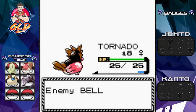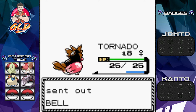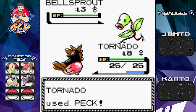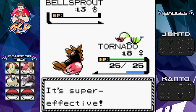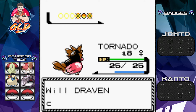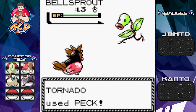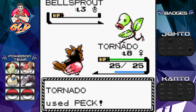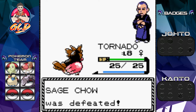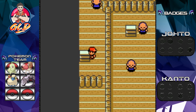Peck attack — Bellsprout defeated! Tornado, let's go. Here comes another Bellsprout — peck attack, peck attack, and Bellsprout has been defeated. Another Bellsprout for Sage Chow — peck attack, pecking, and Bellsprout is down. Sage Chow has been defeated as well. He thanks us for beating him, which is a little weird.